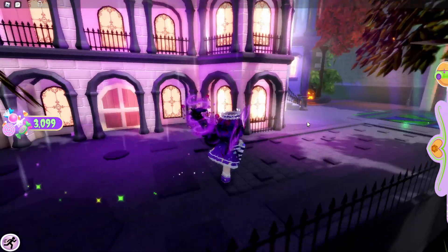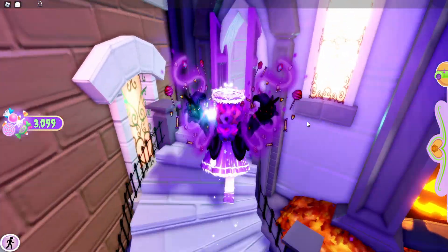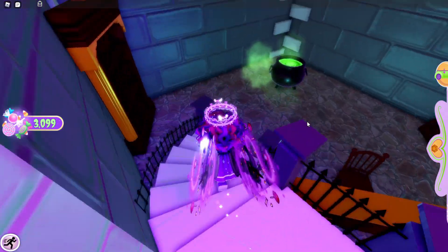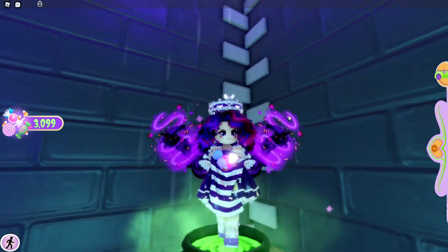For the next chest, you're going to have to go right around here. There will be this little door — it's really sneaky. You're going to have to go right in here and then go right on top of this cauldron, and there will be another chest which you'll be able to get candy from.